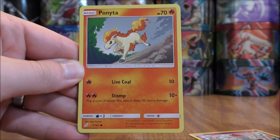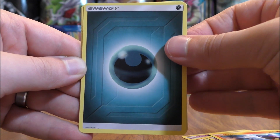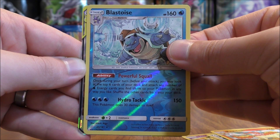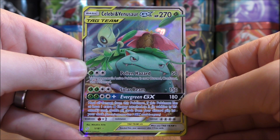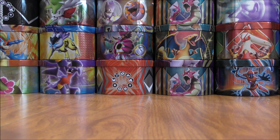Tentacool starts this one, then Ponyta, Alolan Grimer, Cosmog, Litten, Darkness-type Energy, Dragonair, Unidentified Fossil, Rapidash, a Reverse Holo Blastoise which is a rare — and the final card looks to be an ultra rare. It would be a Celebi and Venusaur GX. A good friend of mine — this would be his favorite deck archetype, Celebi and Venusaur GX combined with Shaman. The idea is to continuously remove damage from Celebi and Venusaur GX and then deal out 150 damage with Solar Beam, or inflict special conditions with Pollen Hazard, and you can shuffle your entire discard pile back into your deck. So a very good start to this opening.